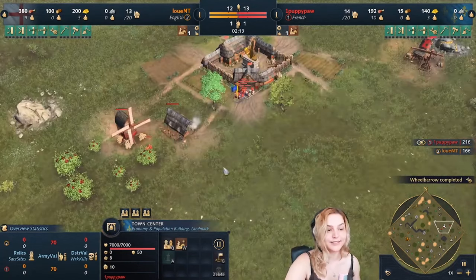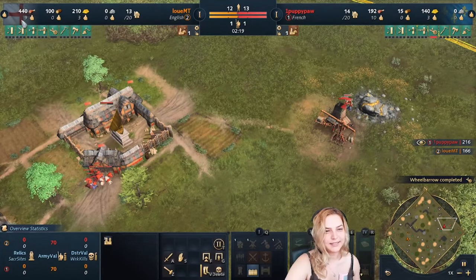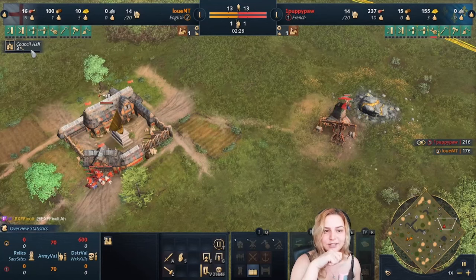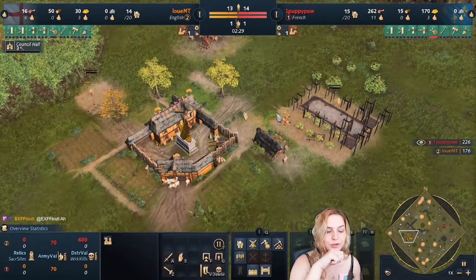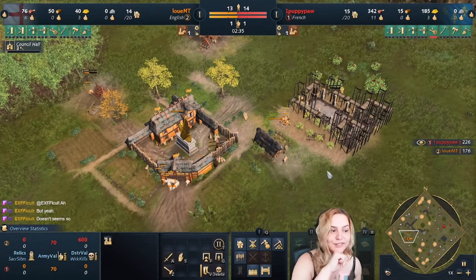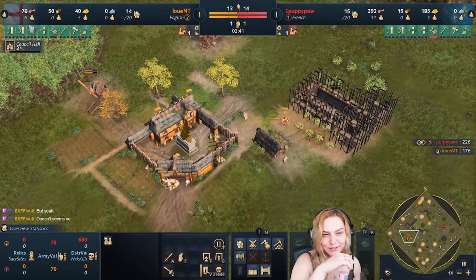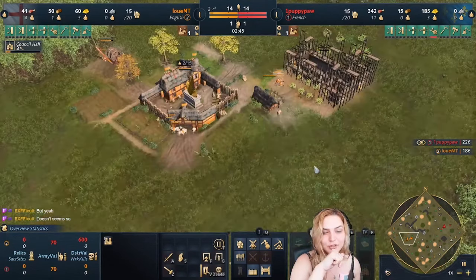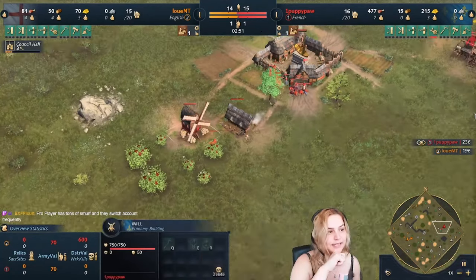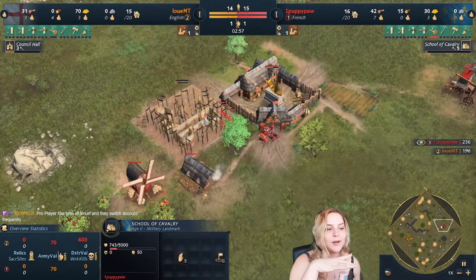Both players' resources are going up at roughly the same time. Louis is ready to age up the moment he has 400 food and 200 gold — he ages up with three villagers. You can age up with three or four depending on your rank and how fast you want to advance, but don't send all your villagers. Keep your food villagers on food.